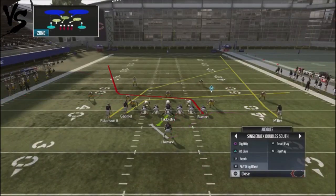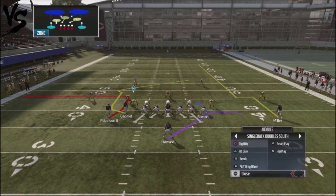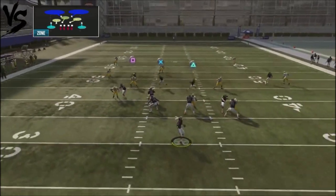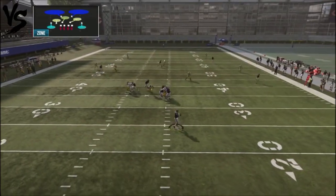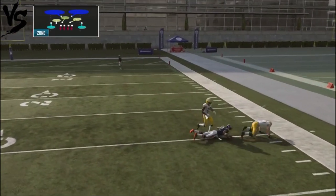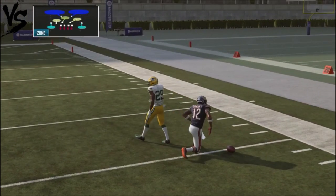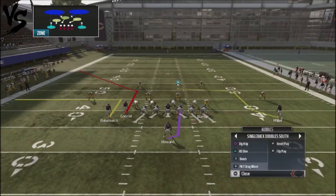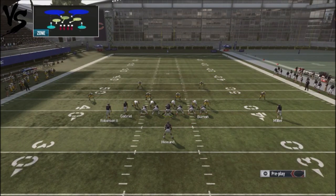The next play we're going to look at is the play action wide drag wheel, and we're going to drag up Gabriel. What you have is this little crossing route right here that can give you a huge play against your opponent. That play is not one I'm going to run too much against cover two, because a lot of times the mid-read defender will follow Robinson across the field.